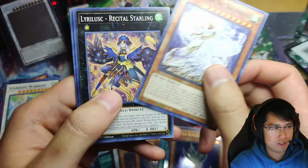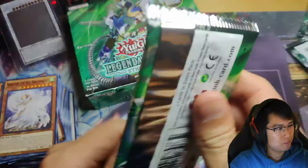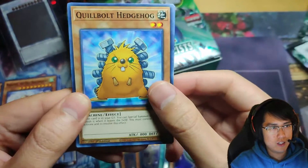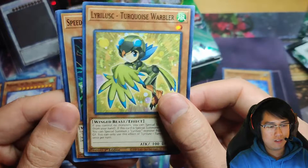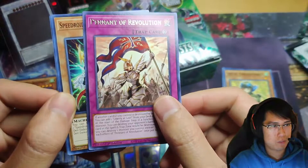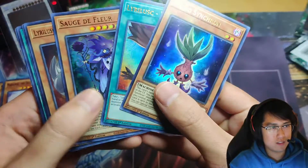I don't know how many ultras we have, I lost count. Bird person from Hey Arnold — I don't remember that. So yeah, we have five ultras, that's all of them — so all we can hope for now is the ghost. Last pack — Quiltbolt Hedgehog, wow, we barely saw him in this box. Lyrilusc Turquoise Warbler, Speedroid Dendant Daiko, Pennant of Revolution, Speedroid Car Turbo. So this is what we got — the shiny ones.